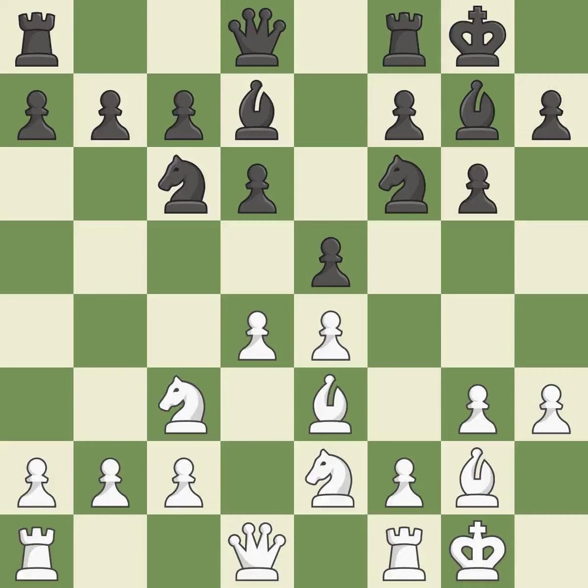Castling to the same side of the board as the opponent tends to lead to less sharp positions as compared with opposite side castling. It is the last book move. This is not the best approach — it is incorrect. This exchange is fair and ideal.